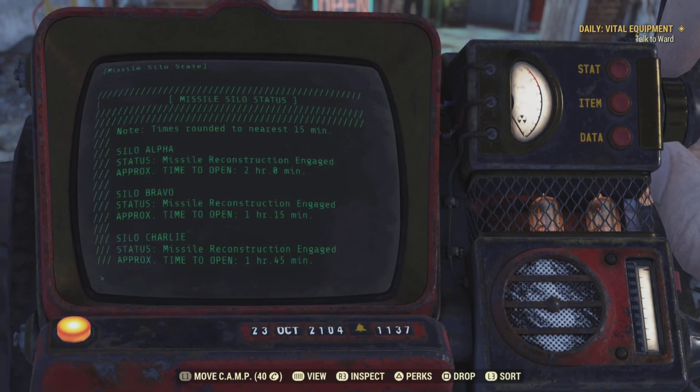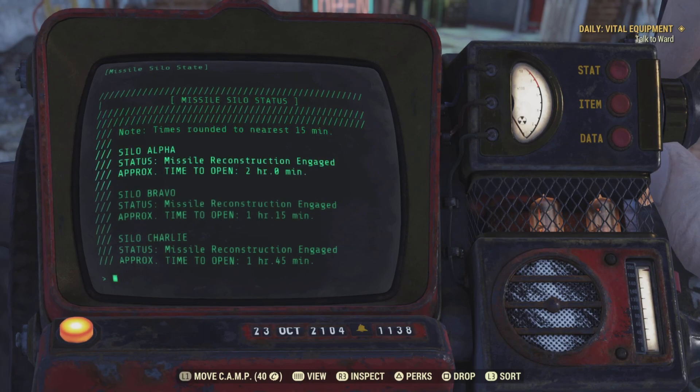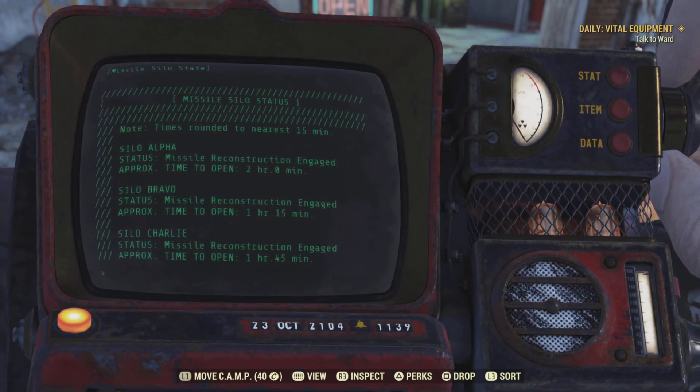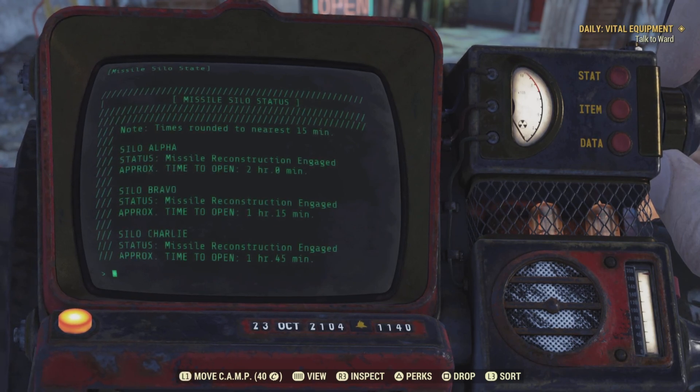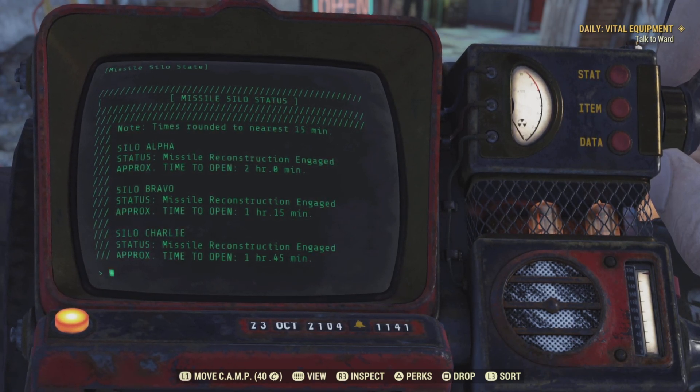As you can see, Alpha has got a 2-hour wait, Bravo has got an hour and 15-minute wait, and Charlie has an hour and 45-minute wait. So if I wanted to launch a nuke on the server, I would have to wait hours to do so, and then I would have to switch servers.